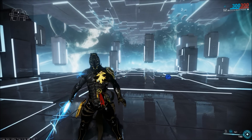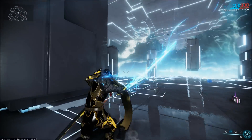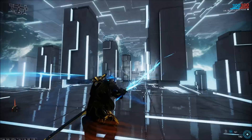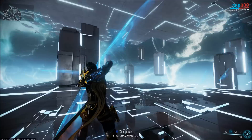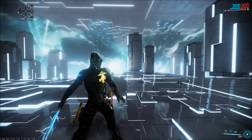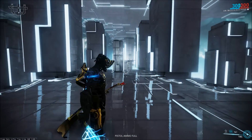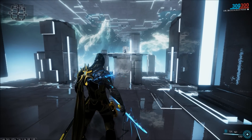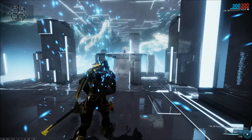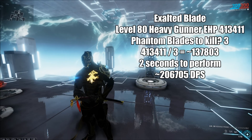Before anyone tries to tell me it's limited range — this is what Exalted Blade looks like. This is non-Berserker Exalted Blade. I can throw these everywhere that needs to die. This DPS goes down a 40-meter wave. There's plenty of AoE to this ability. Excalibur has all these other things going for him like the ability to boost his damage and crowd control, and his one for closing gaps and getting close to enemies. Let's do the math for what I just did with Exalted Blade — that should be on screen right now.